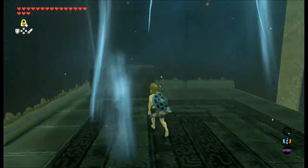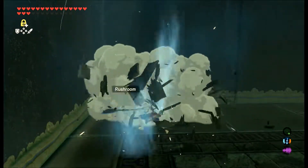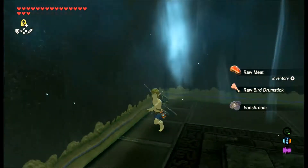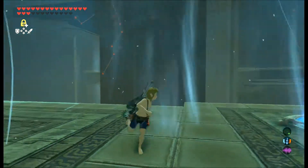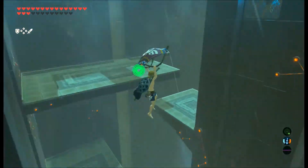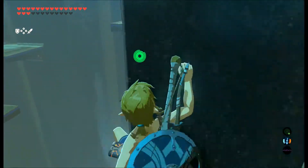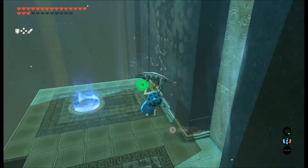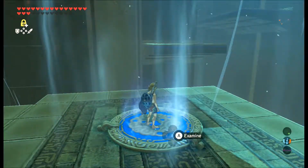Open up these wooden crates real quick with your woodcutter's axe. Definitely grab it if you didn't grab it in the first floor of the game, because trying to open these crates with any other weapon will do a lot of damage to them. I think that's everything we can get in this area, so let's move on.